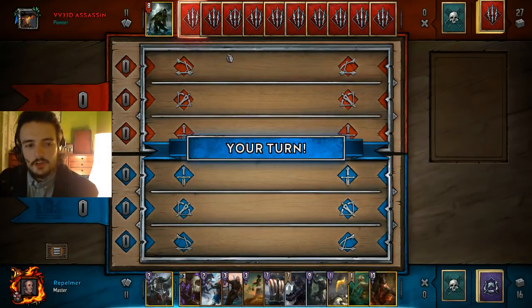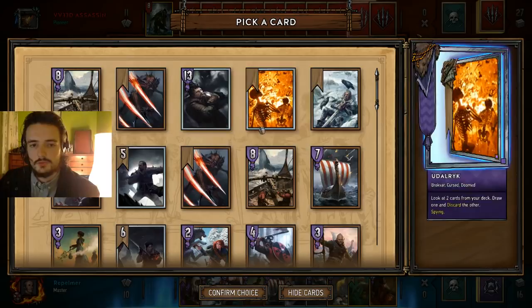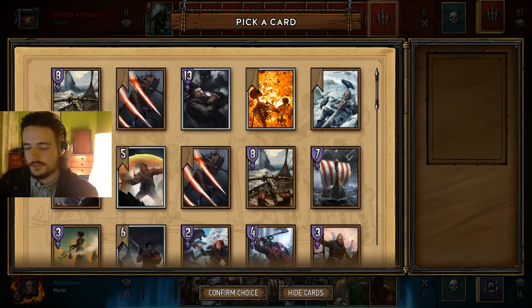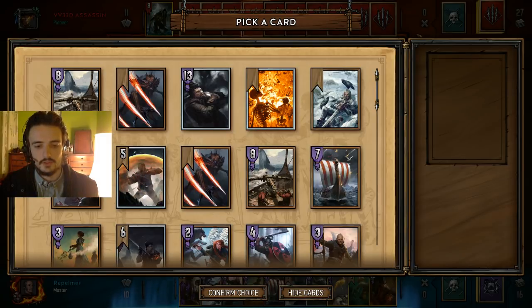So what the exploit actually entails — this is the meat of the video — the exploit is that Bran doesn't shuffle anymore. Let me actually write this down. The order will be: Scorch, Frost, Raider, Lambert, and Lacerate.